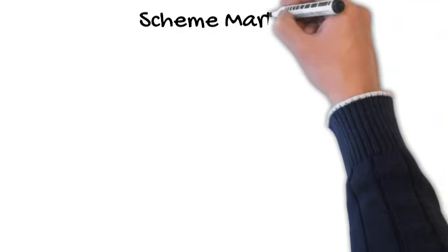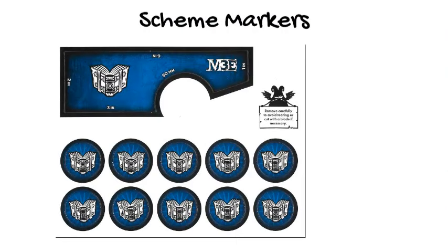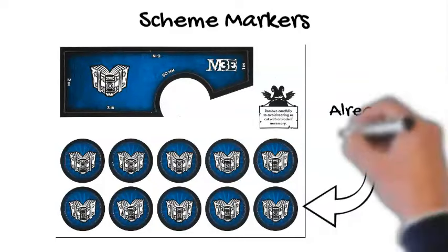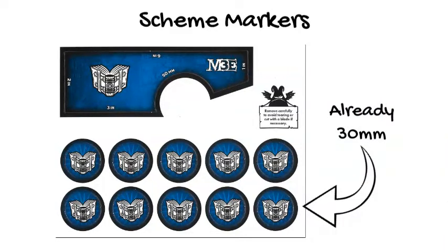A cardstock sheet has 10 scheme markers and the measuring widget. Punch them out carefully so you don't tear the design. These scheme markers do not need to go on plastic bases — they're already 30mm across and ready for the table. You can use these with any crew in this faction you later decide to build. If you play against someone else with a crew in the same faction, you'll need to distinguish your scheme markers from theirs, maybe by putting a coin on top of yours.